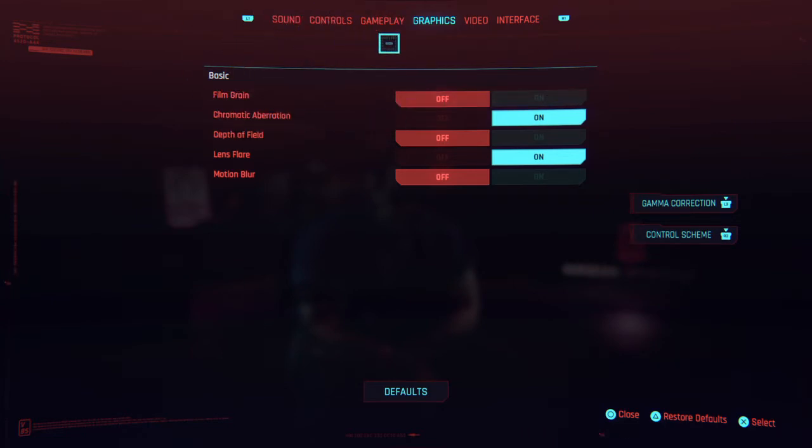Go to your graphics settings and you literally just want to do this. No film grain — turn that off if you want, it's optional, you don't have to. Depth of Field, turn that off. Lens flare, keep that on if you want lens flare, or just disable everything. But motion blur — definitely turn off motion blur.